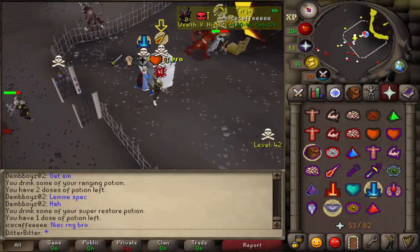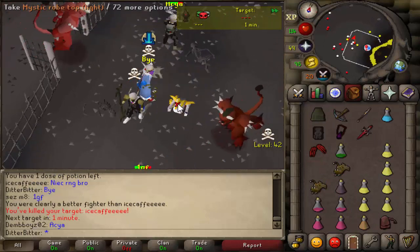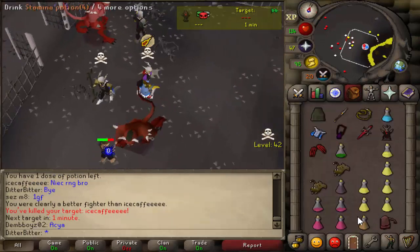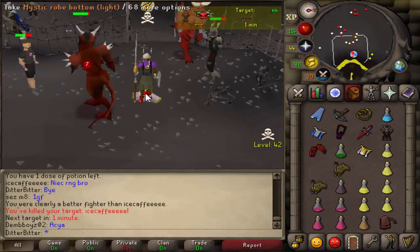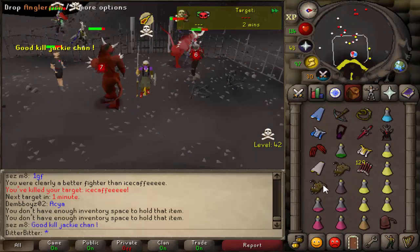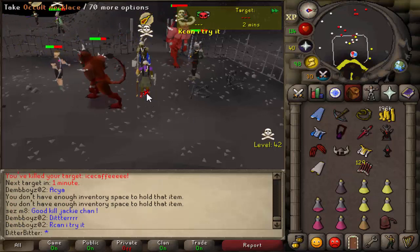I think he's out. I think I'm genuinely going to kill him. Bye! This guy tried foiling me and I've just killed him. I got a mysterious emblem as well — a tier 7! That's a room pouch right there. And he had opal dragon bolts. All right, don't mind if I do. That's actually a decent loot.